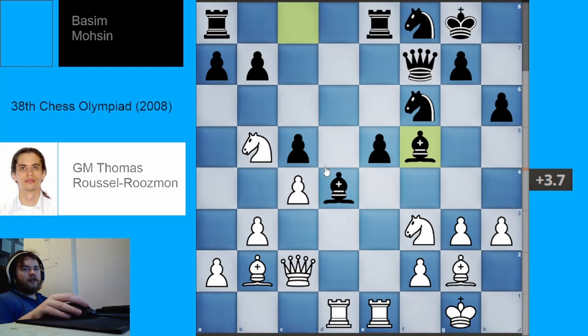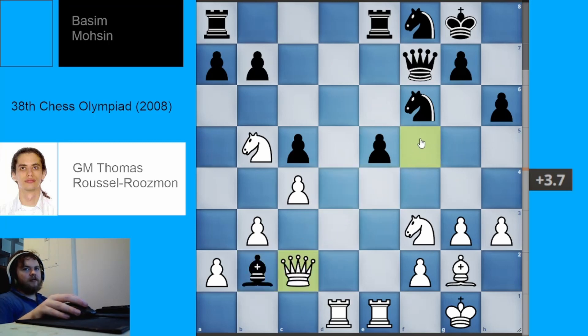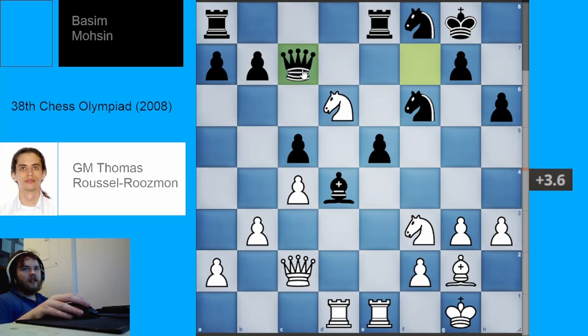White plays knight to B5 — the square weakened by black's earlier C6 move. We're looking at knight to D6 with a nasty fork of queen and rook. If the queen moves to H5, there's knight to C7. If the queen goes on the E or D file, the rooks are pinning things and there will be material loss. Black plays bishop takes F5, trading some bishops. Black's basically going to go down an exchange but at least improve their pieces.